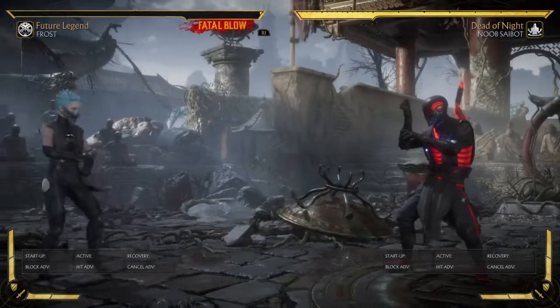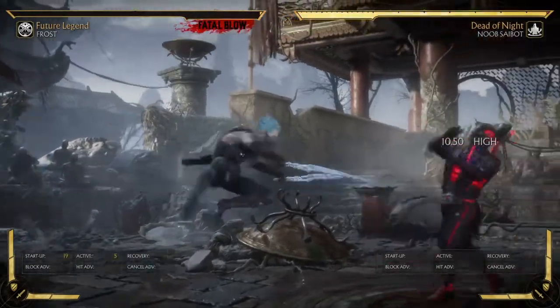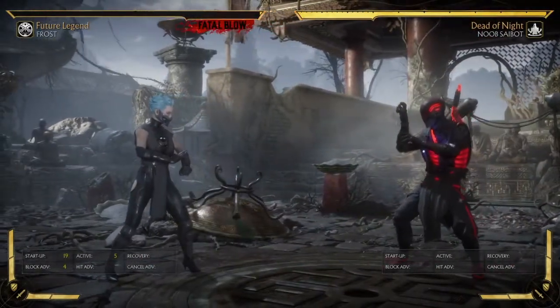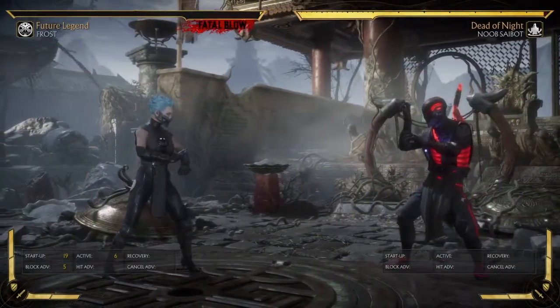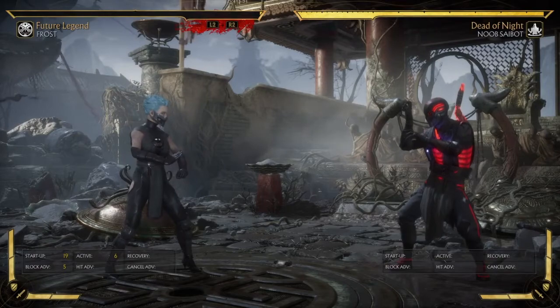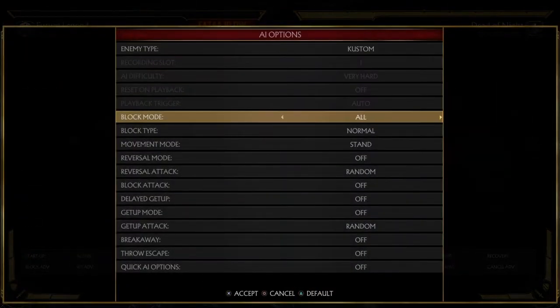I became even more plus on block when I timed this attack correctly as the opponent was getting up. However, if I do this while we're both standing and the opponent is blocking, I don't get those plus frames. The max Frost can become plus on standing is around plus five, possibly plus six — but mainly plus five. That's what a meaty is: hitting on the later active frames, timing your attack just before the opponent gets up.